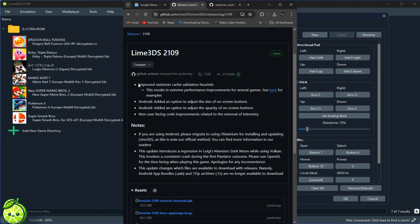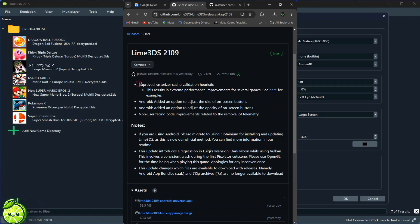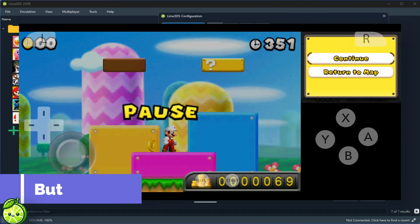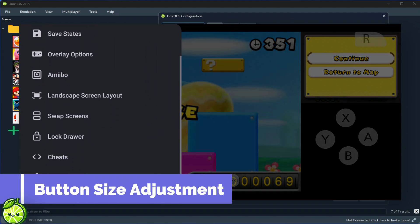And for all you Android users out there, rejoice! One of the most requested features has finally arrived — the ability to adjust button size. Now you can customize your gaming setup to fit your preferences perfectly.